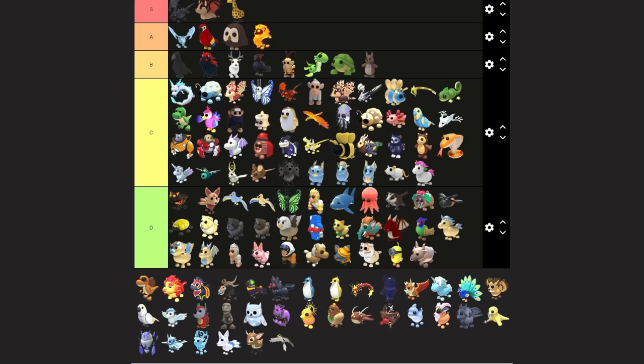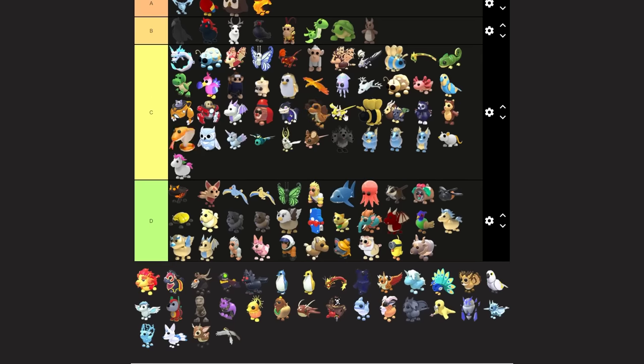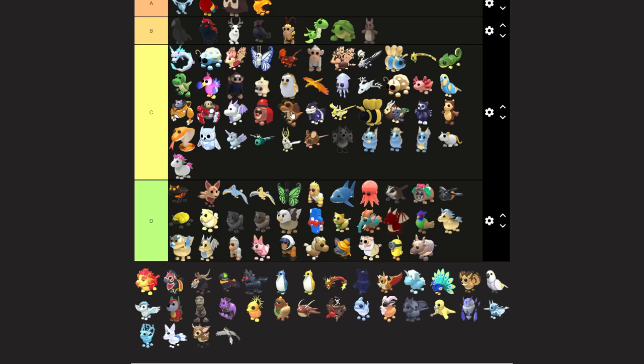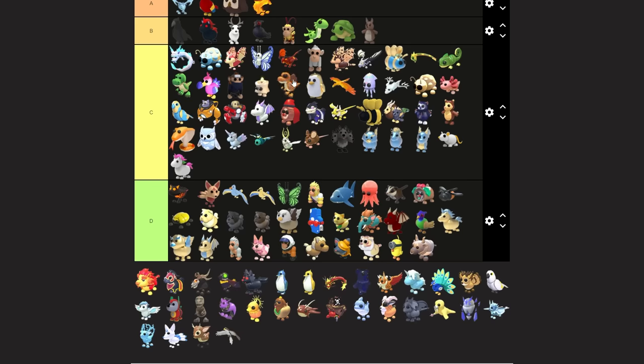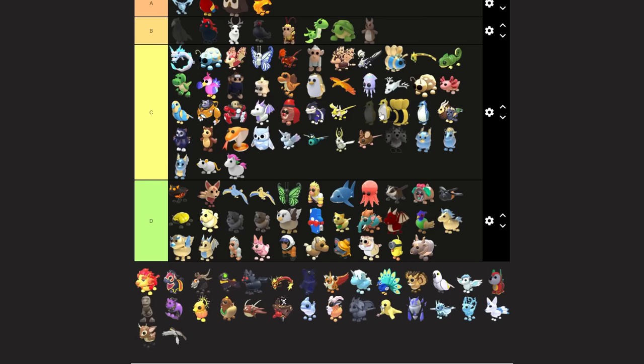I'll increase the squid and increase the ghost dragon - I like that list a little better. The snow owl is like a low C tier - people don't really like trading for them, there's so many in the game. This dinosaur thing I don't know the value of - I feel like it deserves to be above the golden penguin. These diamond penguins - I'm not a fan; I'll put them below the king bee.